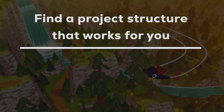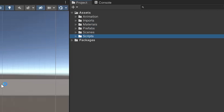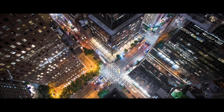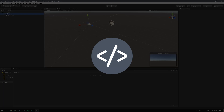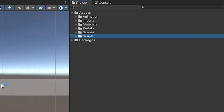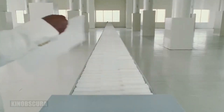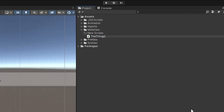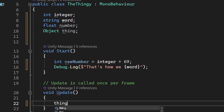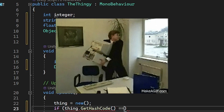Right, that was a long first tip. Tip two is finding a project structure that works for you. Whatever engine you're working in, keeping your files organised will save you so much pain in the long run. Most games take months, if not years, to release and keeping a clean structure for your code, art assets, sound files, UI components, and so on will make you vastly more productive. Using clear and consistent naming conventions for files, folders, and variable names will minimise the risk of rage and confusion.